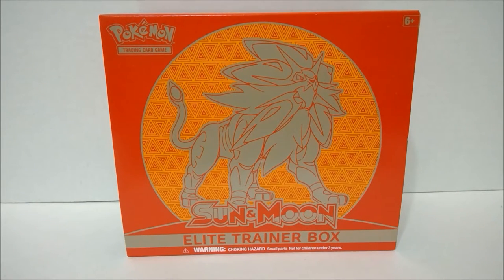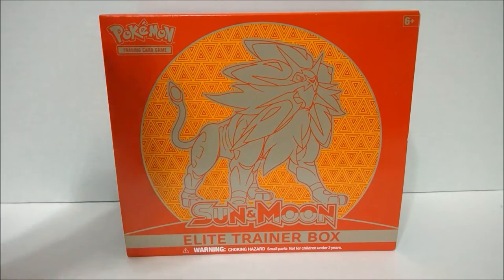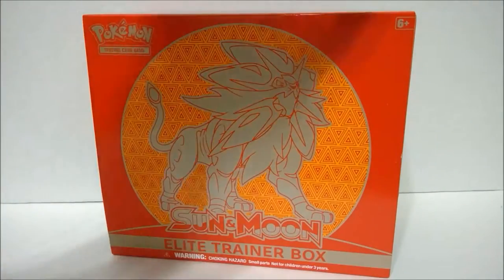Hey guys, Mizzac here, and this time we're gonna be opening up the Pokemon Trading Card Game Sun and Moon Elite Trainer Box. This is the Solgaleo one — there's also a Lunala one, which is purple and has Lunala on the front. I got Solgaleo because it's a lion, of course.